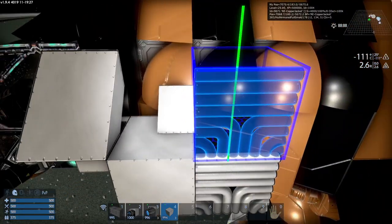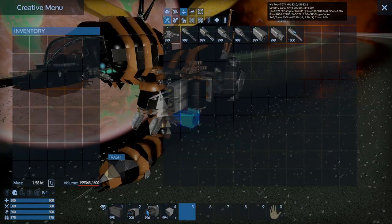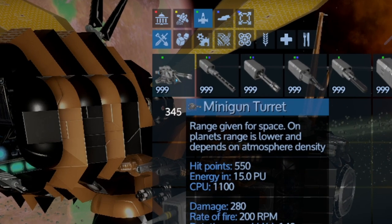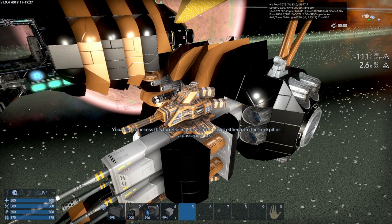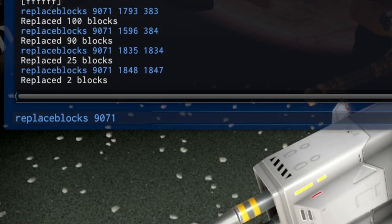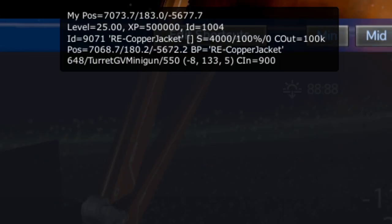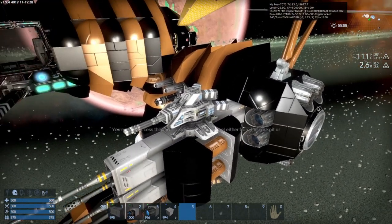Now we can remove these placeholder blocks by shift right-clicking. Then we'll take our minigun turret — the vanilla code for minigun turrets is 345. For some reason Reforged Eden uses a different code for them: 648. So we replace 648 with 345 and there you go.